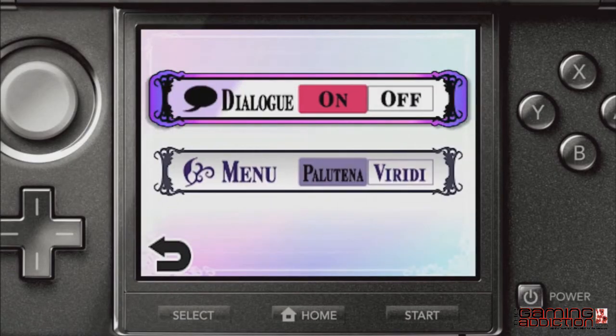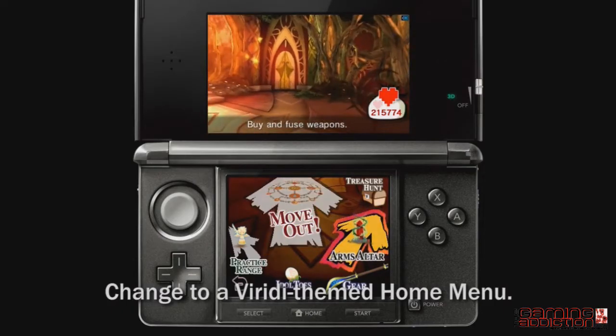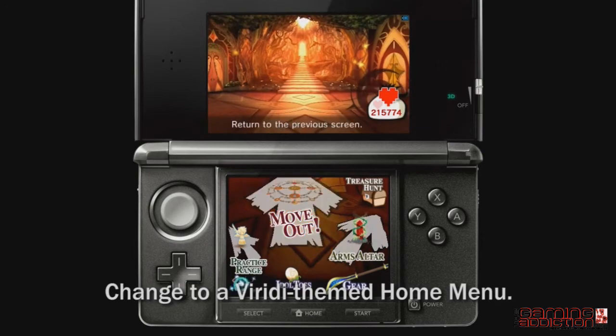Once you complete the game, you can change your home menu to feature a Viridi theme via the hidden options. The Goddess of Nature will also gladly accept your offerings.